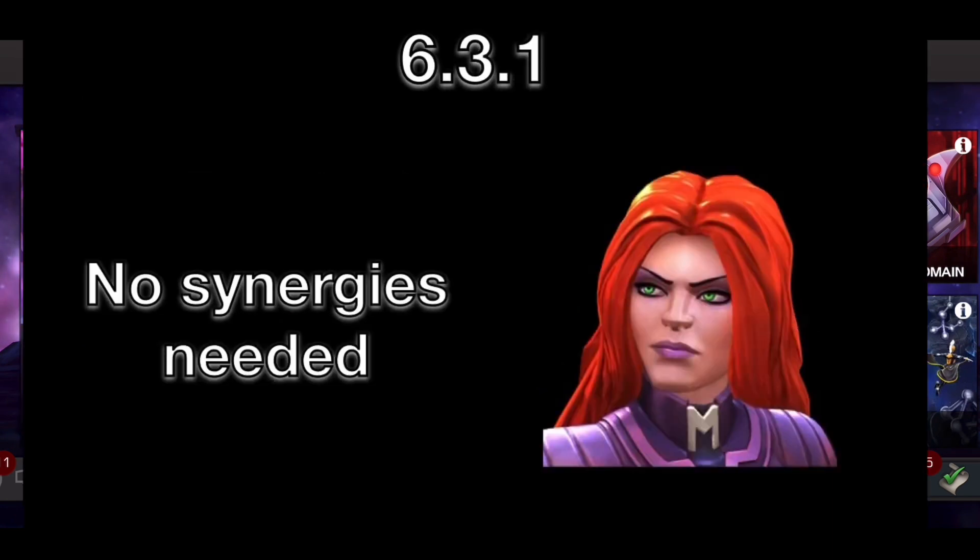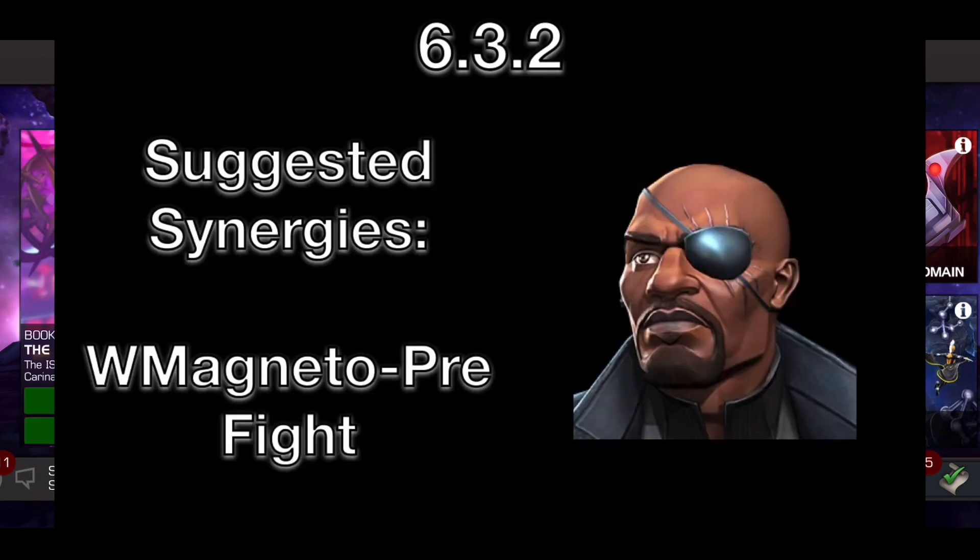Moving on to 6.3, we have Medusa. Usually this woman is a really strong roadblock, but for Hawkeye it's like the easiest fight for him — you don't need anything at all. And then we have Nick Fury. Nick Fury was kind of annoying for me. I just suggest bringing White Magneto, but if not, it's just a simple fight. One tip I have is strike into his block so you can get that zero damage bleed on you — and it's just free Willpower.